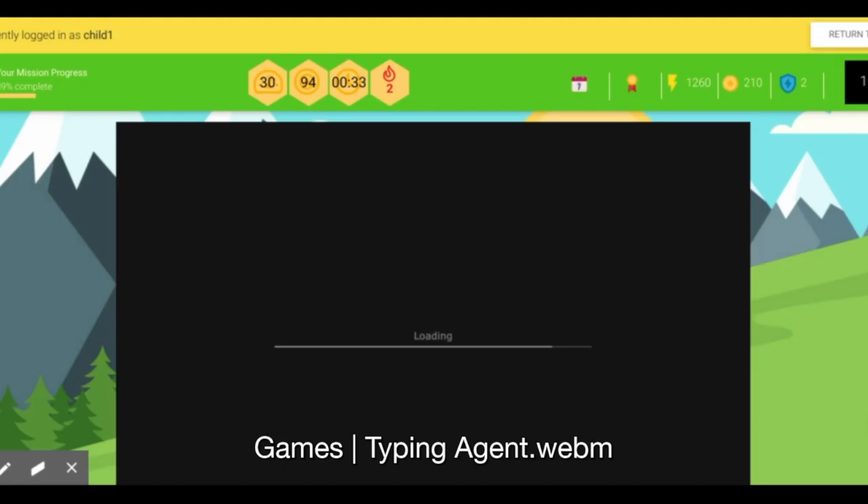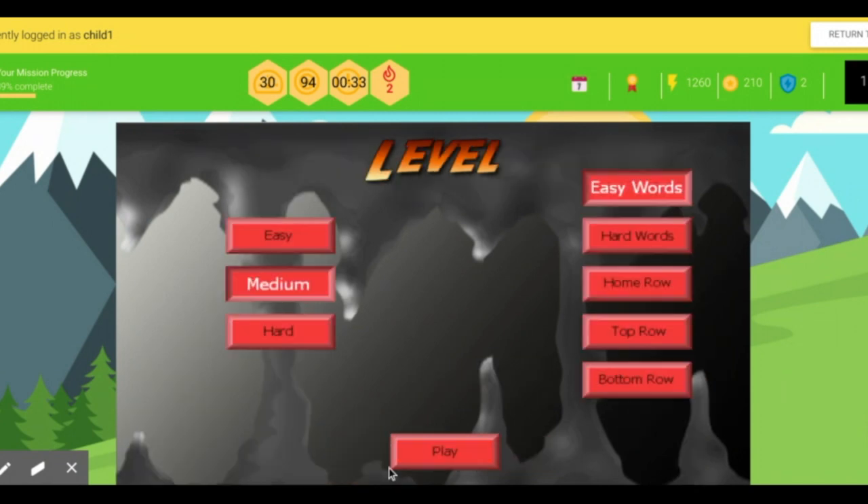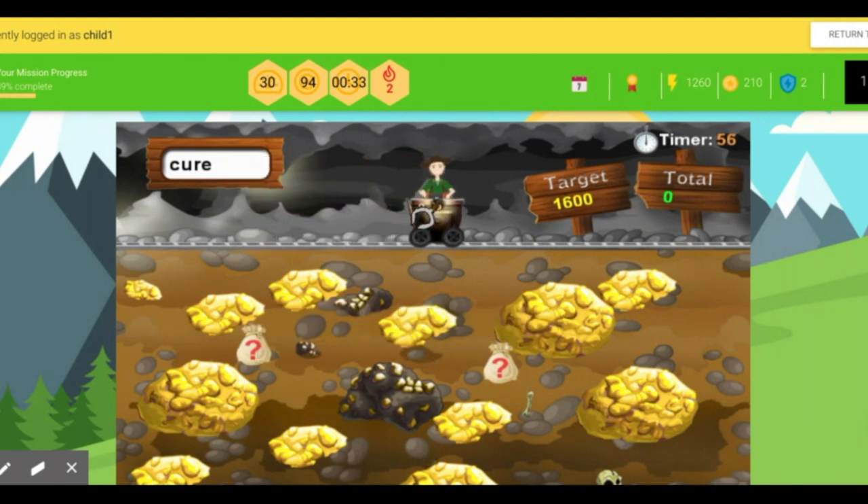Let's talk about Typing Agent for a moment. I had to make a fake account for myself just to play these, and it took me two whole days just to get the 1,200 experience points required to unlock them. But anyway, here's a new game.